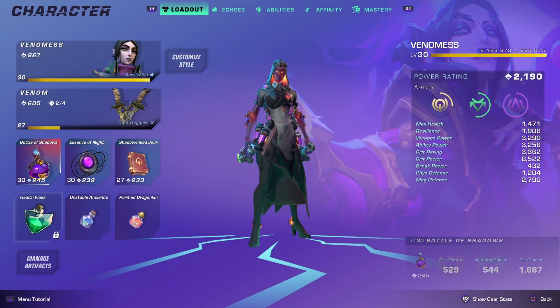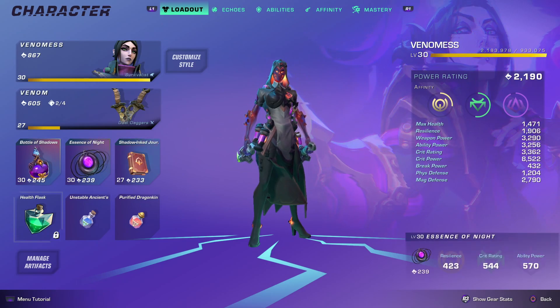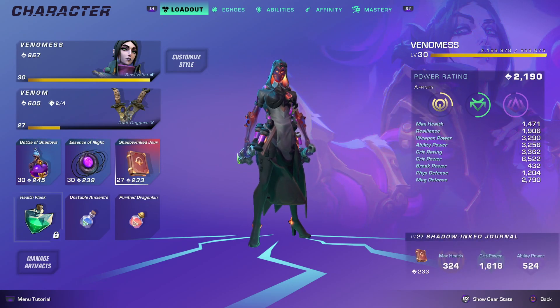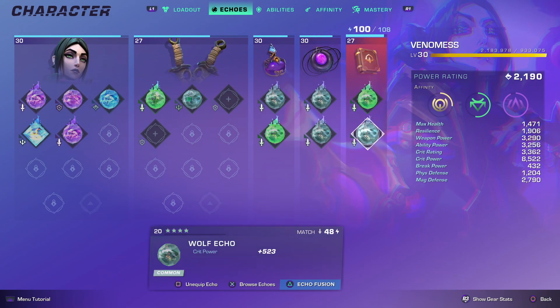Just starting out — if you don't know, most sets in this game require two pieces that you actually farm and then one piece that you go and craft. For the Gloom Monstrosity set, that crafted piece is the Shadow Ink Journal. You can only get it at level 27 and the slots that you can get on it are totally random.